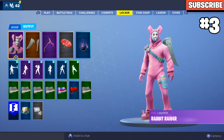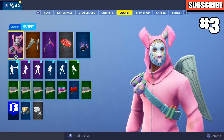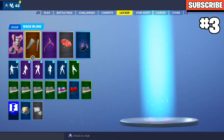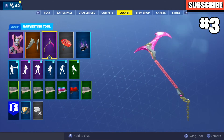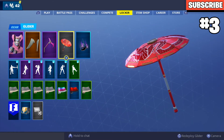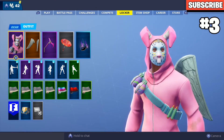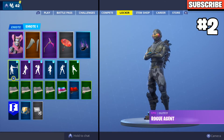In the number three spot I have the Rabbit Raider with the Love Wings. I really like this skin and wanted it for a long time before I got it. This looks really good with the Love Wings. I put the Rift Edge pickaxe which matches the skin, the Paper Parasol glider, and the Glythus trail — all together it looks really cool.